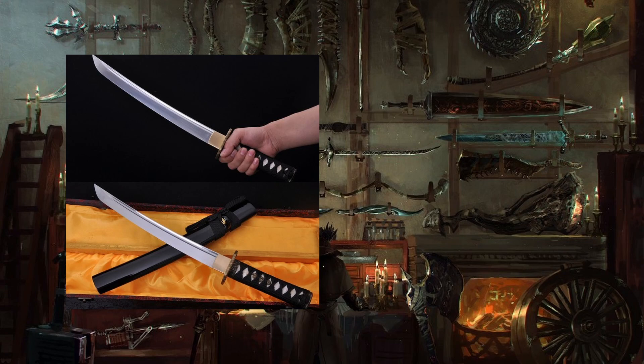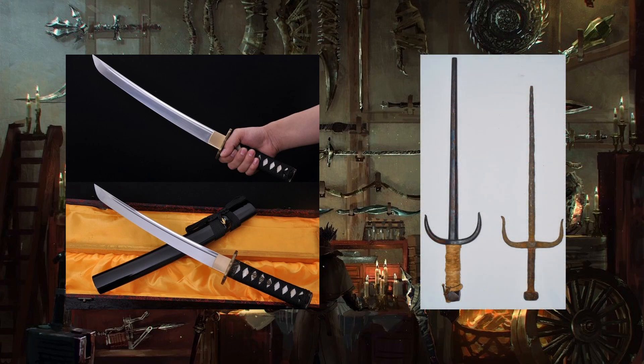Another example would be the Okinawan Sai, which may have actually originated its design in India, Thailand, China, Vietnam, Malaysia, or even Indonesia. The Sai was a three-pronged stabbing weapon commonly used by police for crowd control, though it was also prevalent in martial arts and ninjutsu.